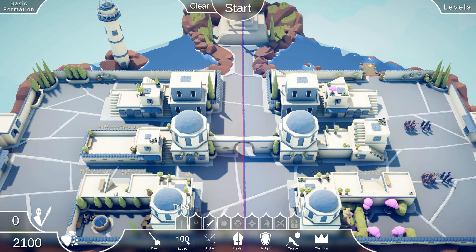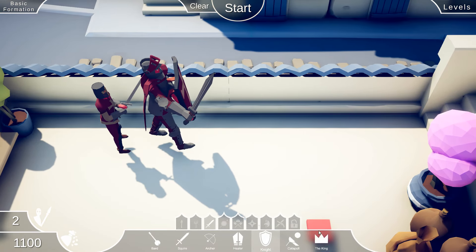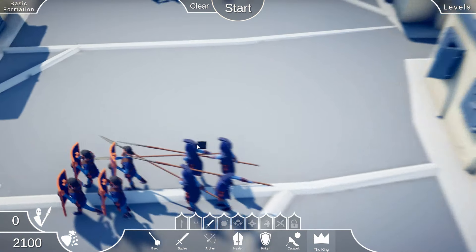We have a medieval tab — bards, sword dudes, archers, healers, which we've seen before. What is the difference between this and that? Oh, it's a knight. And then a king.